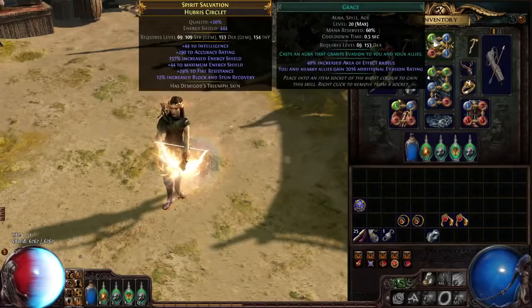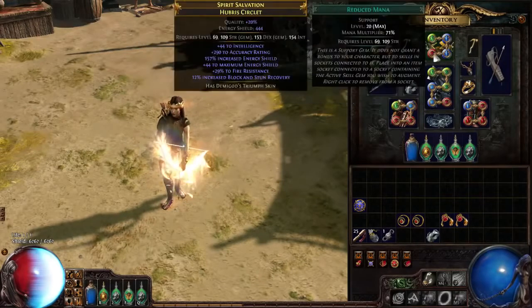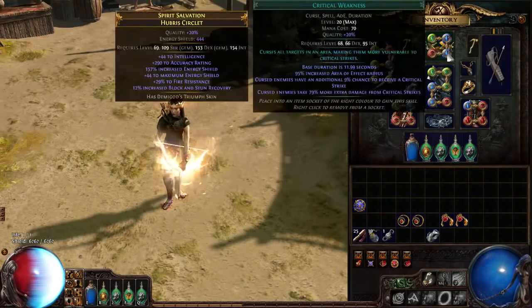Then we have our auras: Grace and Discipline, linked to Reduced Mana. And I have a curse, Critical Weakness, which is the strongest curse for our build. If you curse mobs with it, especially in solo play, you can basically one-shot everything and two-shot rares.